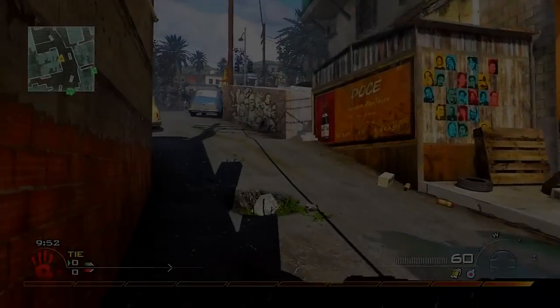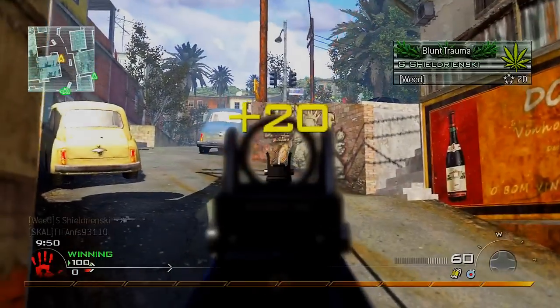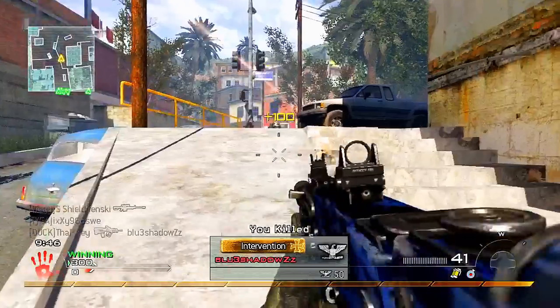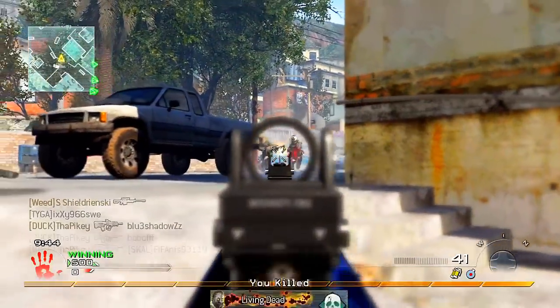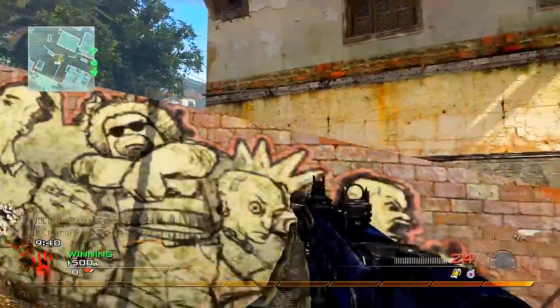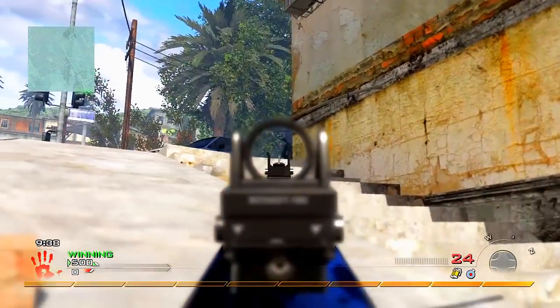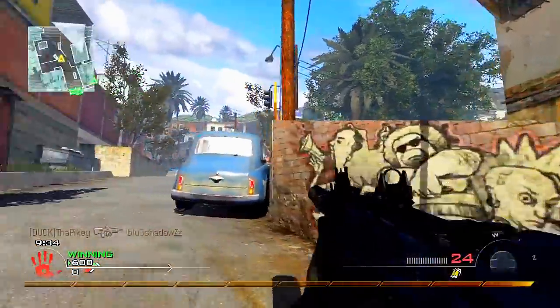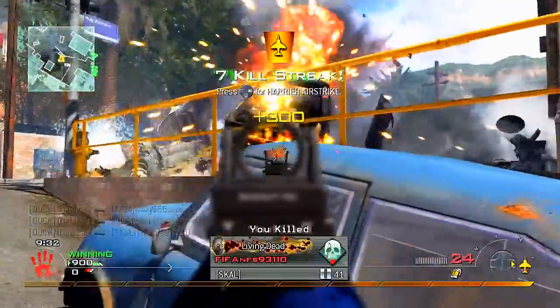Alright, what's going on guys, this is Tom and today I'm bringing you a really great gameplay. It's a 42 kill, 1 death TDM on Favela, and guys this start to the game is amazing. These guys just keep running around and I keep annihilating them. I got a really nice triple kill right here because of this beautiful car in the perfect position. They all rush around, I chuck this grenade, and boom — triple. That was really nice.